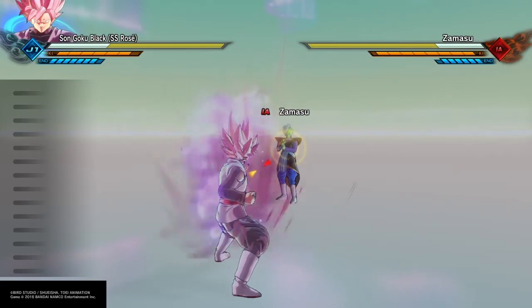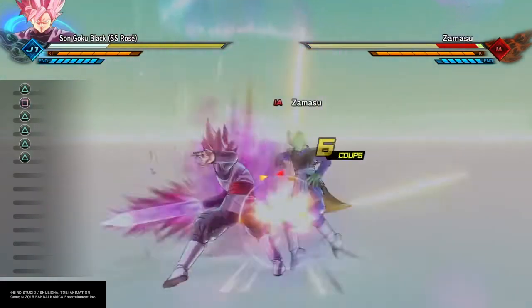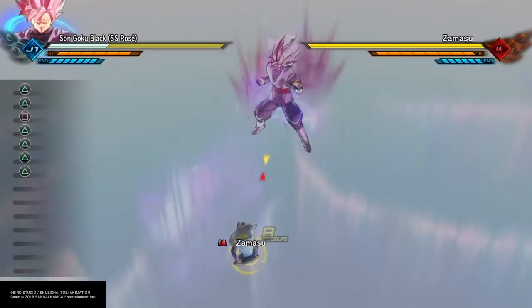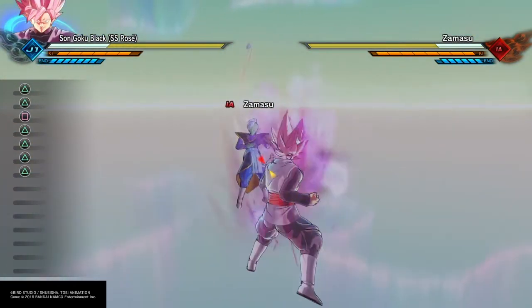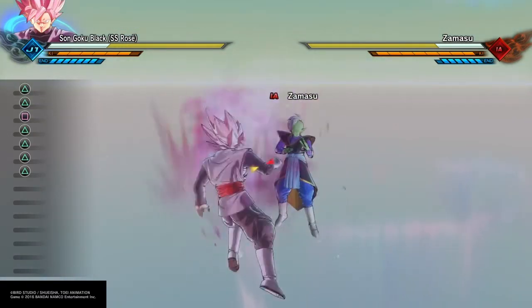Donc en premier je vais vous montrer le deuxième combo infini — voilà, ça donne ça. Et là, bim — cancel ! Vous voyez le cancel ? Cancel pour reprendre sur le premier combo infini que je vous ai montré. Parce que si vous refaites le deuxième combo à ce moment-là, ça va pas marcher — l'adversaire est en l'air, il a le temps de descendre donc on peut pas enchaîner. Faut permuter : vous faites le premier, ensuite le deuxième, et ainsi de suite.